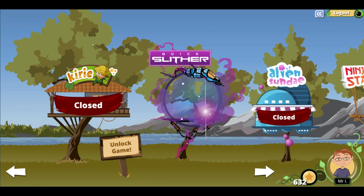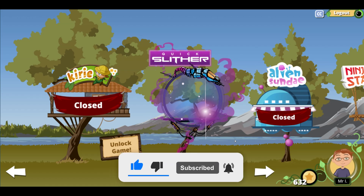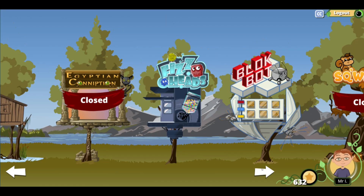Hello and welcome back to Reflex Math. We are here and we are able to unlock a game today, so we're going to go ahead and unlock a game. The games I have left to unlock are Kairi, Alien Sunday, Egyptian Conniption, and Squirreled.